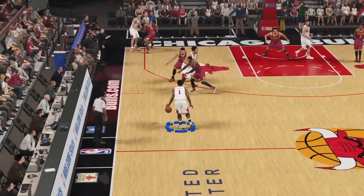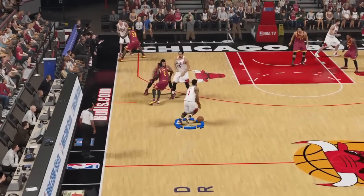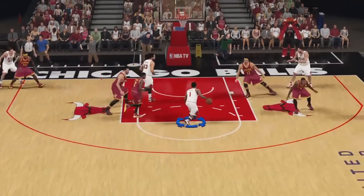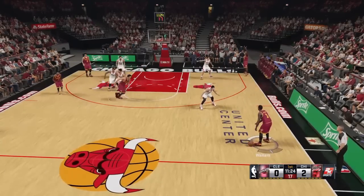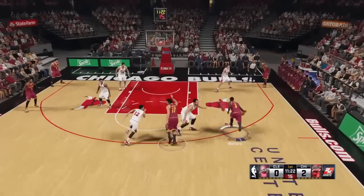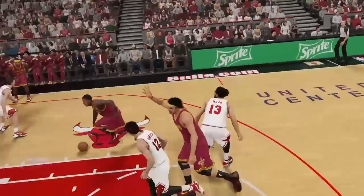Once you see him hit the pick, push the left stick to the other side — your non-ball hand — and then hit turbo to speed up, attack the paint, and I suggest finishing with a floater. That's the safest way. But if you got someone athletic like Dion Waiters, then hey, throw it down on him. Remember though, you gotta do it at an angle.